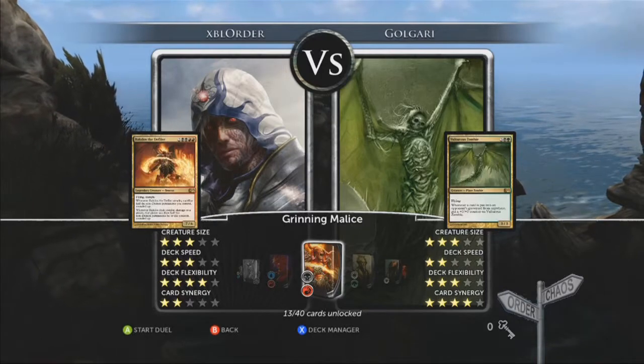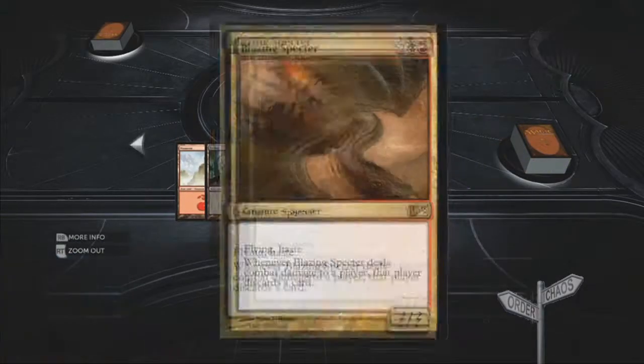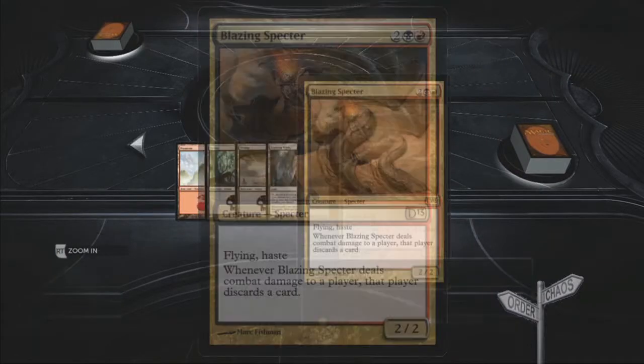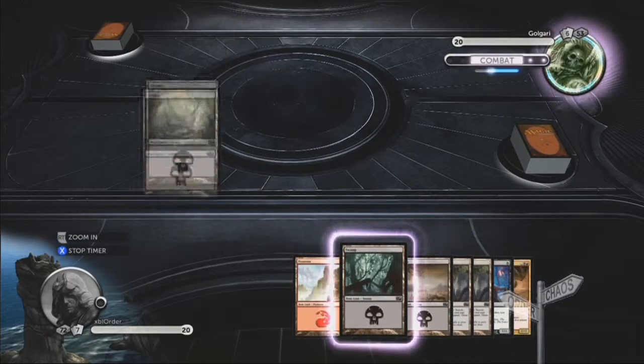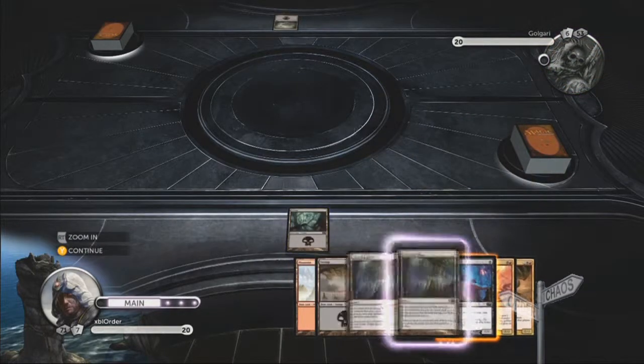G'day all, Autoplast Chaos here again with another video guide. I use a Grinning Malice deck to fight against Golgari, and I found it pretty effective. This was the very first time I ever used this deck, and it's a very strong deck — but then again, so is a Golgari deck.